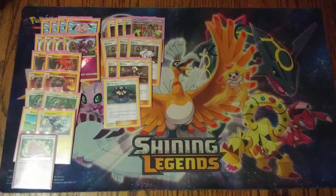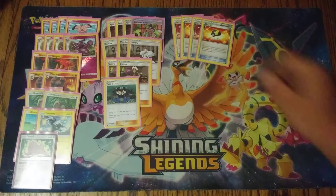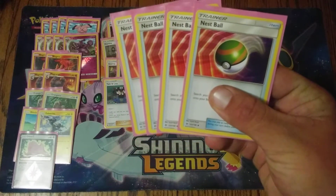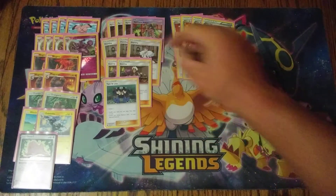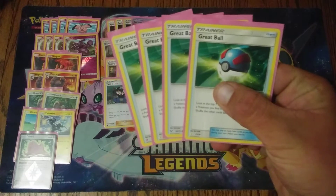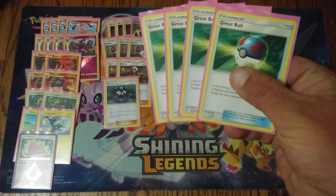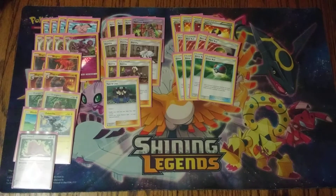Onto the items — we play a hefty count of items. Four copies of Ultra Ball: discard two cards from your hand, search your deck for any Pokemon. It's one of your main hand-thinning cards. Four copies of Nest Ball — we have a lot of basics and Stage Ones that need to evolve, so we need to get basics down quickly, and it's super searchable with Apricorn Maker. Four copies of Great Ball — another searcher, and since we play a large count of Pokemon, nine times out of ten we'll hit a Pokemon with Great Ball.